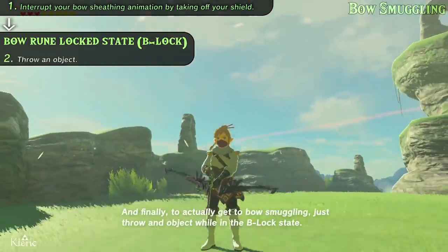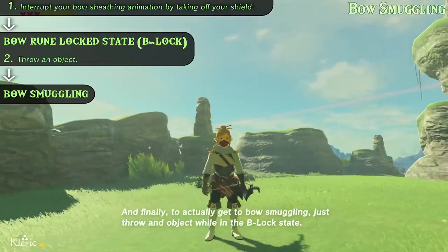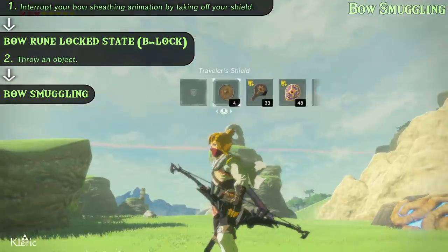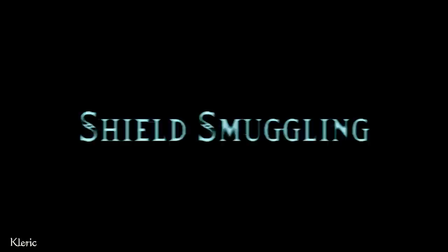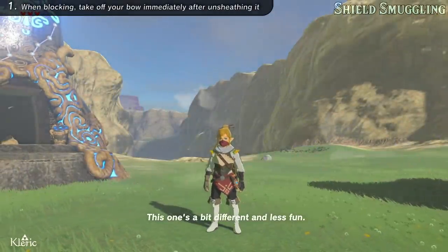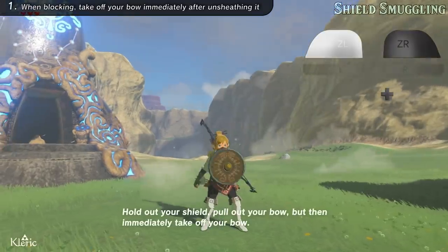And finally, to actually get to bow smuggling, just throw an object while in the B-lock state. This one's a bit different and less fun. Have a bow and shield equipped, hold out your shield, pull out your bow, but then immediately take off your bow.